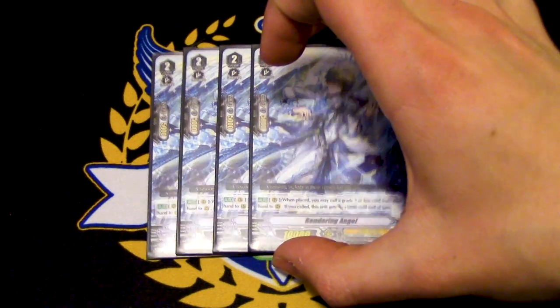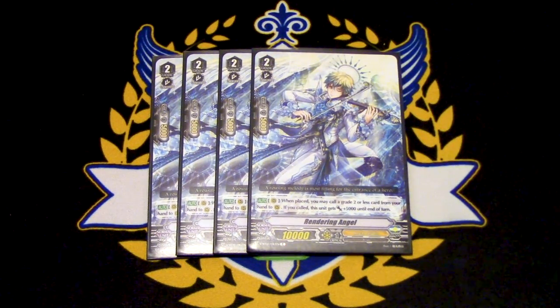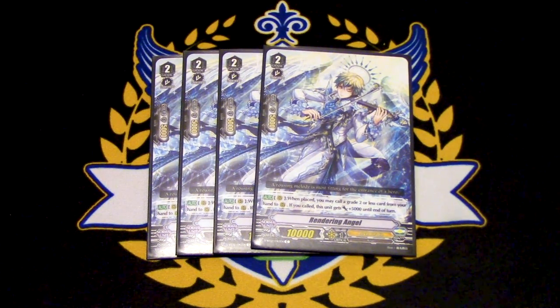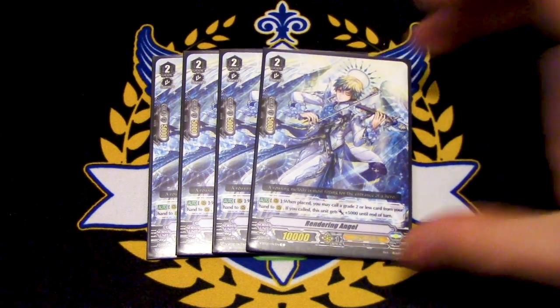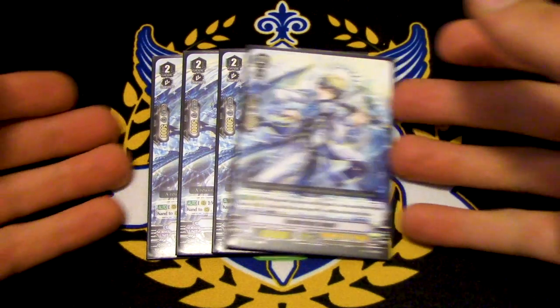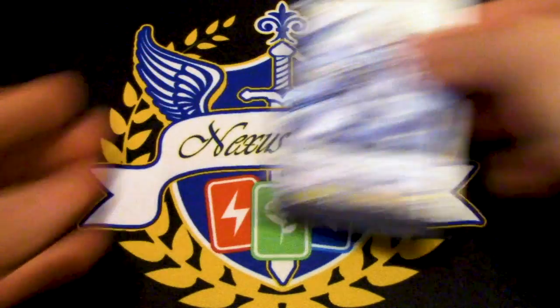I'm running four copies of Rendering Angel. My reason is because we run Dream Painter in the deck. Rendering Angel's skill is when it's placed, you call a grade two or less from your hand to rear guard circle, and if you call a unit, this gets 5k — a simple power buff, kind of like Jaren. Dream Painter's skill requires you to call it from a card effect, so I wanted grade twos that allow me to do that. The other grade two options would be Kay and Bedivere, but I wanted to keep this deck budget, so I went with Rendering Angel.